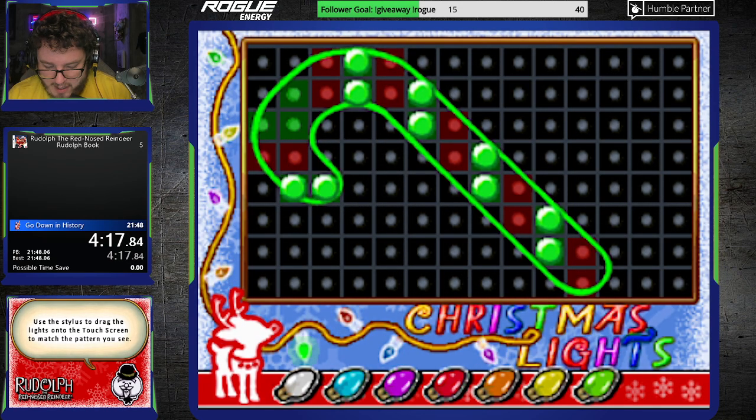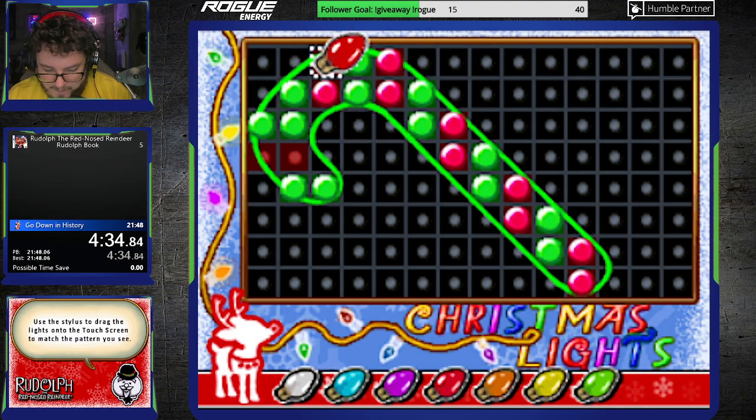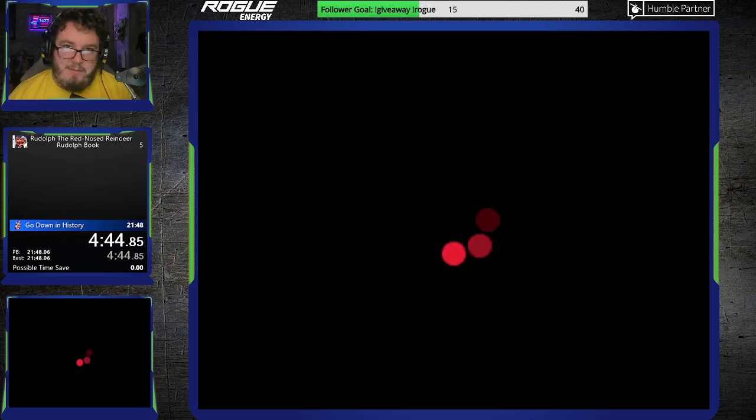Basically, you have to put the specific colored lights on in the specific squares. You would actually think it's not as annoying as it is, but it's weirdly precise. You have to be very careful that you're using the exact right colors, because some of these colors look very much alike. Luckily enough for us, this is the only one we have to do in Rudolph's book, and it's probably the smallest one too — just this candy cane. It only uses two colors, so it's pretty simple. Those are my least favorite games by far in this excellent minigame collection, of course.